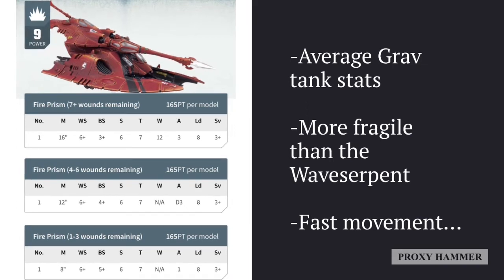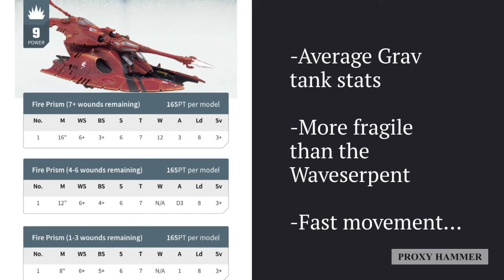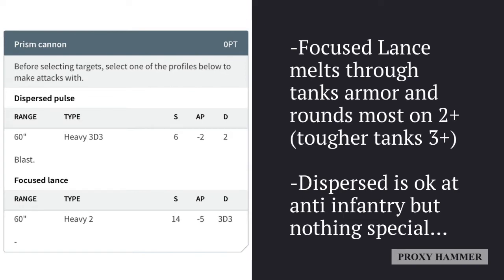When looking at the stats of the Fire Prism, it has pretty average stats: Ballistic Skill 3+, Toughness 7, 12 wounds, 3+ save, and Movement 16. It's a little bit more fragile than the Wave Serpent but has really fast movement, so it's able to get where you need to go fast, whether that's getting line of sight or making a last-ditch effort to capture or contest an objective.